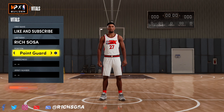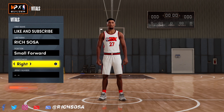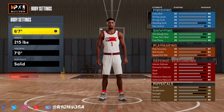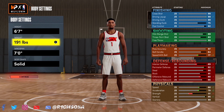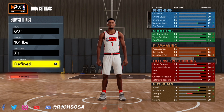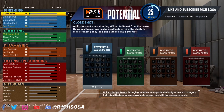Put this build under the small forward position — you can make it from the point guard or shooting guard position too, possibly even power forward. For the physicals, stay with the height of 6'7". I'm going with a weight of 181 and a wingspan of 71 inches — really this should be based on your own preference.